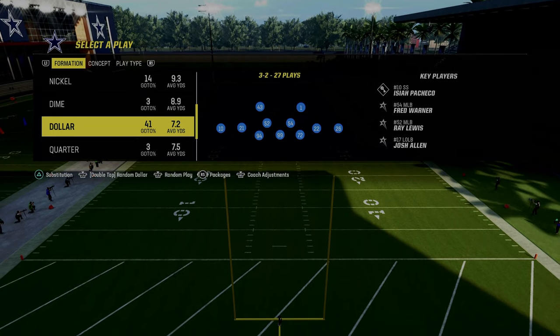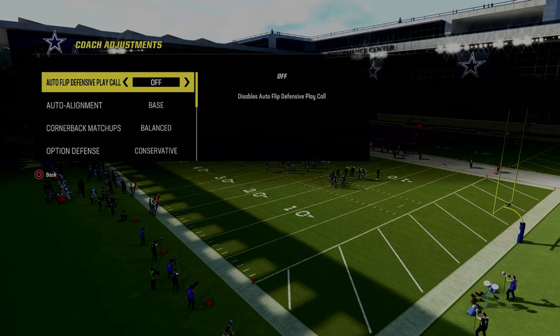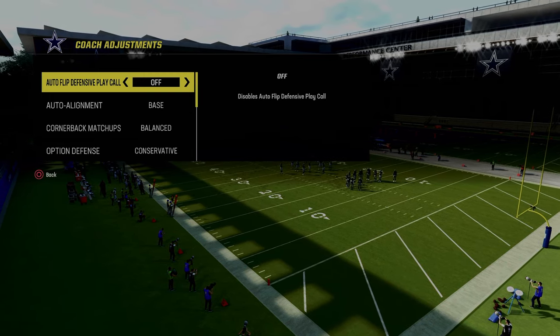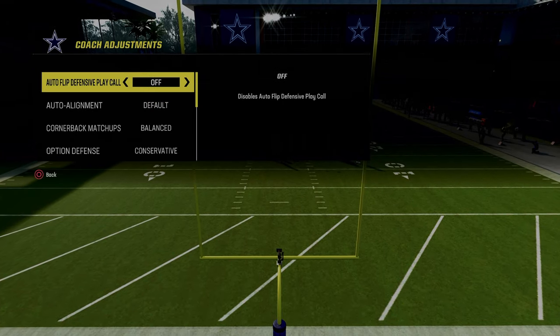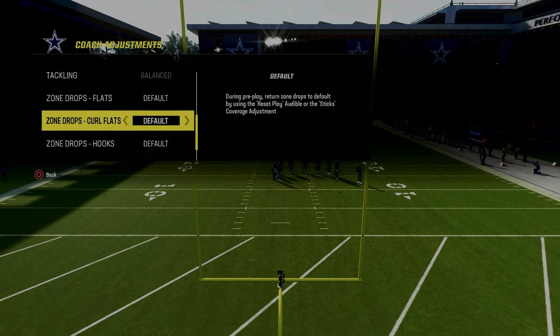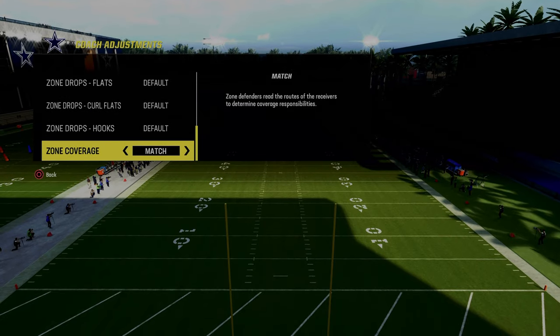We're going to be on the default packages here. The only thing you need to do from a coaching adjustments perspective is you don't have to turn auto flip off, but we are going to be pairing this with a blitzing concept. The only thing here is you need to make sure there's no zone drop set and your zone coverage is on match.